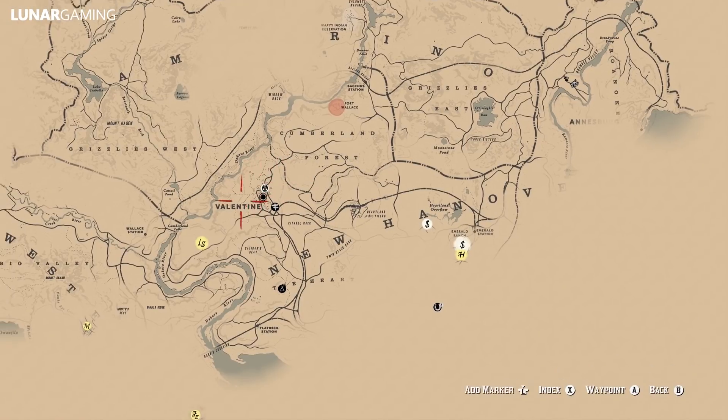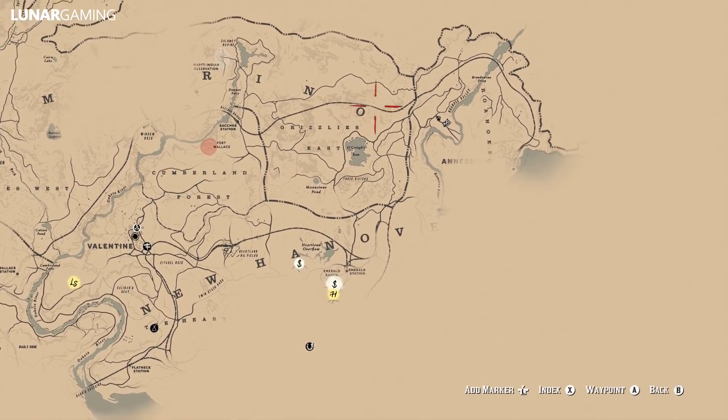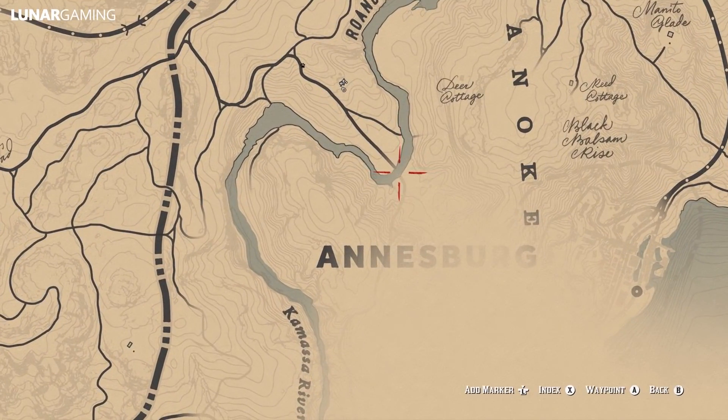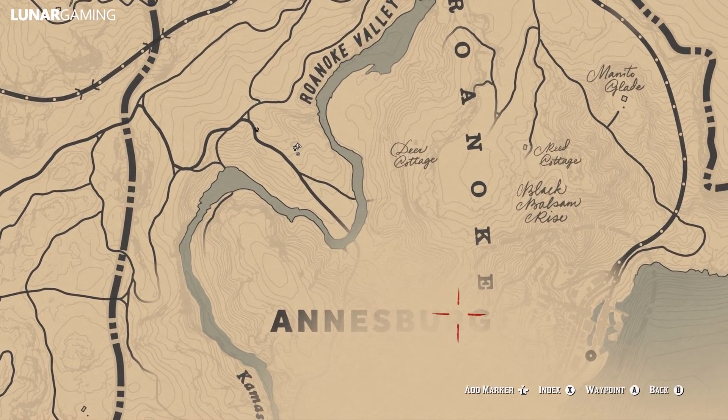The location of the Viking helm is all the way to the east in Annisberg, not far from where you get the rare shotgun — if you haven't checked out that video you can do it right now. Look on your map and find the Annisberg name. Above it is the Kamasa River, and right above the bend, below the Roanoke Valley sign, is where you will find the ancient tomb, exactly where I am on the map.